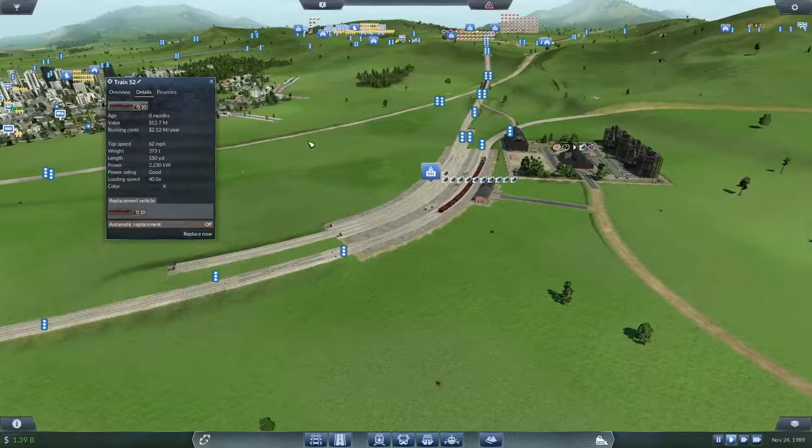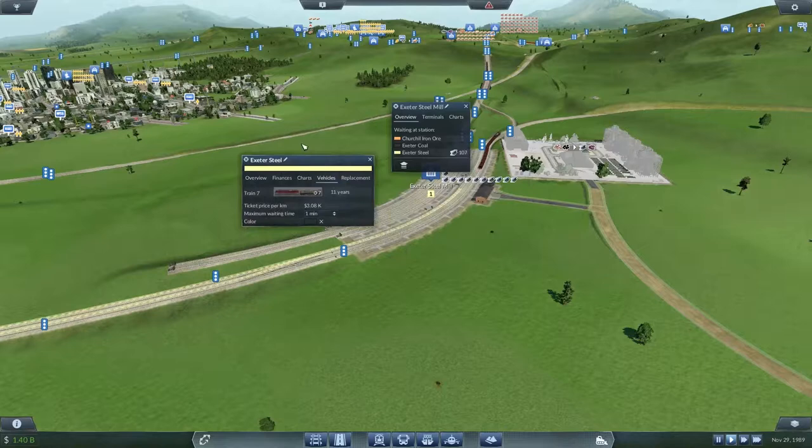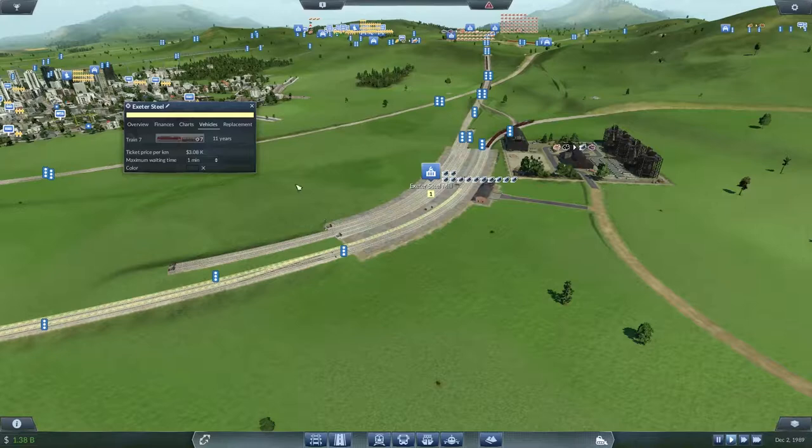We've got 10 on there already. Oh no, you're the coal line — where's the steel one? There you are. Which vehicles do we have? Oh, we've only got seven. Again, that's a Naffy. I think we can take more definitely, so let's take care of you.